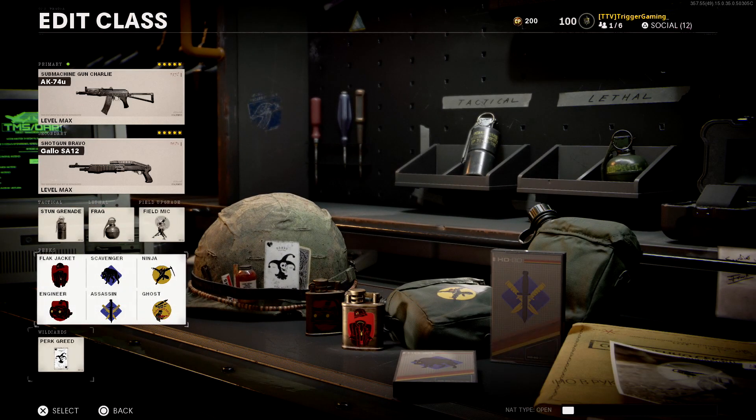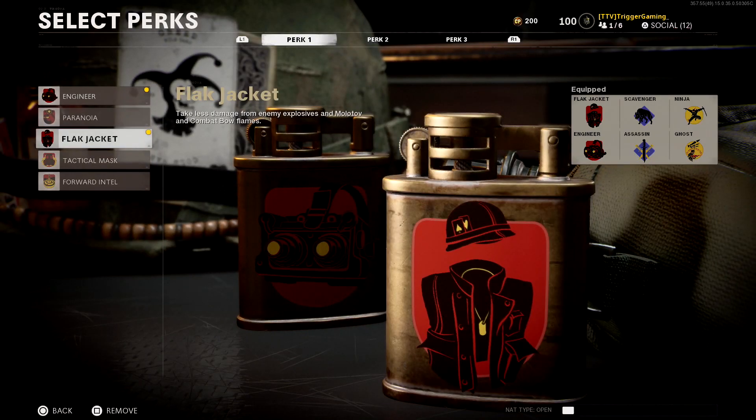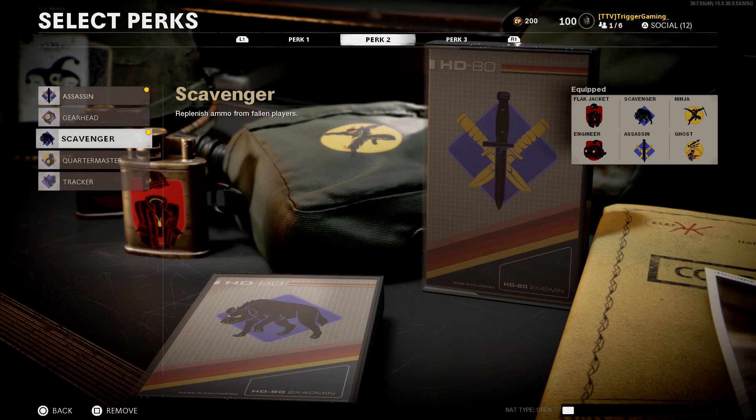For the perks I would use the wildcard Perk Greed. This allows you to have 6 perks, 2 from each category. For Perk 1 I would say Flak Jacket so you don't get grenaded. And Engineer — if you are rushing to the spawn you want to see if they have a field mic or a proximity mine down so you can avoid it or destroy it. I would say avoid it because if you destroy them they get a notification saying their equipment has been destroyed, so you want to be as stealthy as possible. For Perk 2 I would say Scavenger so you don't run out of bullets because you are going to be in the spawn and you are going to use a lot of bullets.